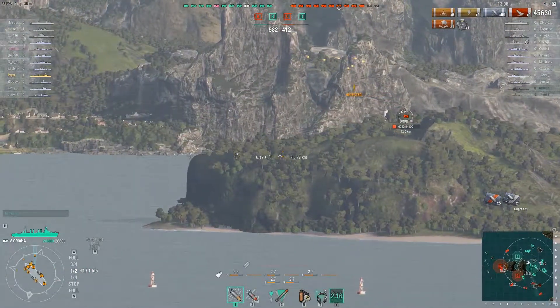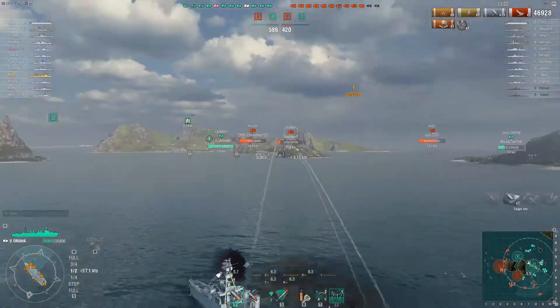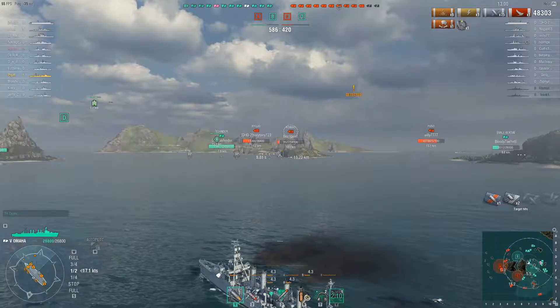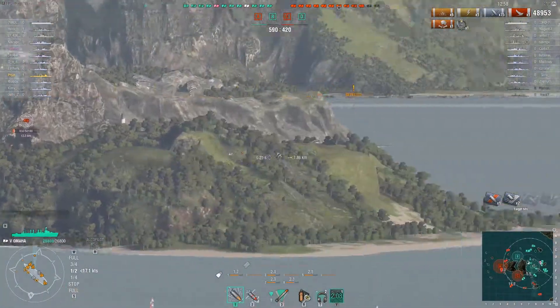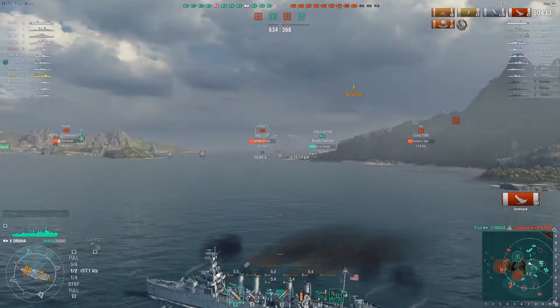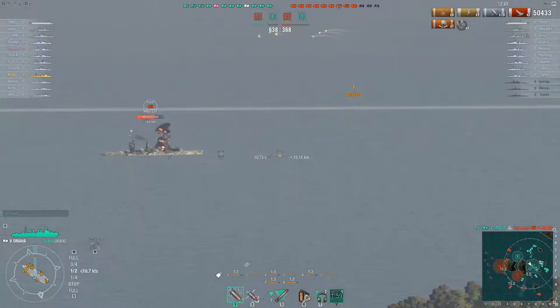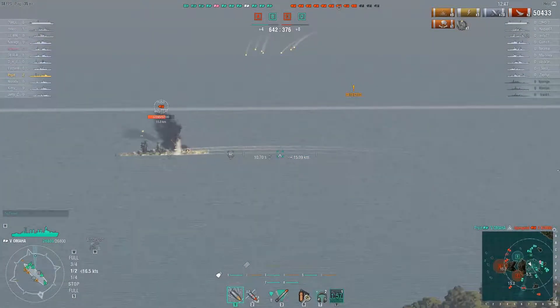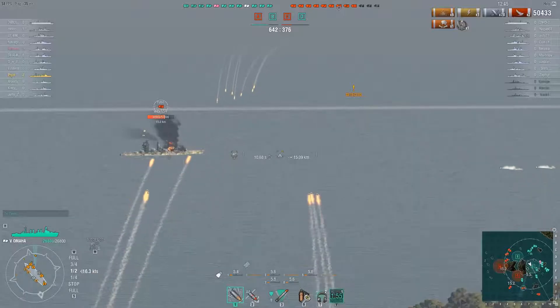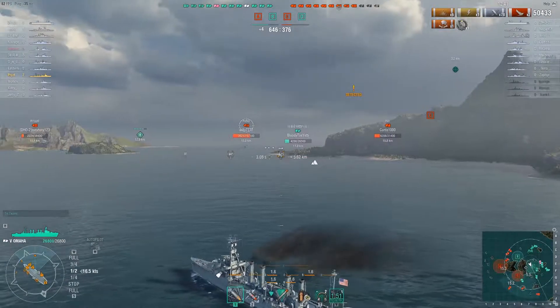I destroyed some of their anti-aircraft guns - it's a very nice ship when you have the opportunity to do damage while other people are tanking for you. And I killed the Kongō - burned him to death! That's the biggest issue with this cruiser: you have no real armor to speak of. It's very similar to how the Phoenix was, where the second anyone looks at you funny, you're dead.